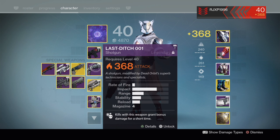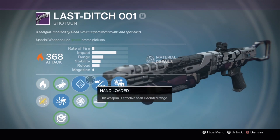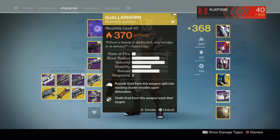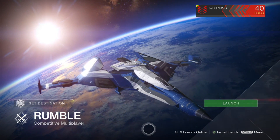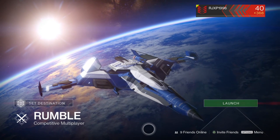Today we're also using my Last Ditch 001, which comes with hand-loaded, small-bore, and crowd-control — which is actually really good. And my Gjallarhorn, mostly because it's my strongest rocket. We're hopping into Rumble because I like to get in one-on-one gunfights with this, and I think Rumble might be where I start doing all my videos from now on.